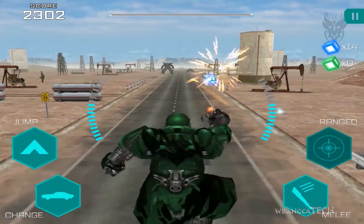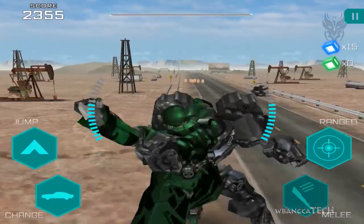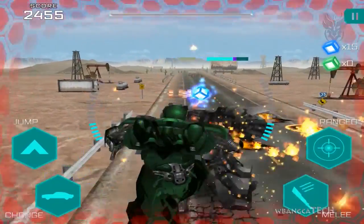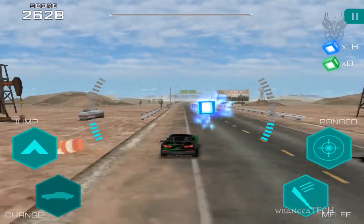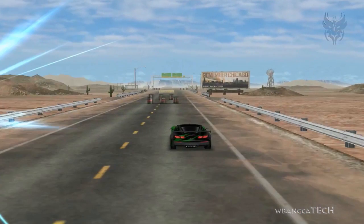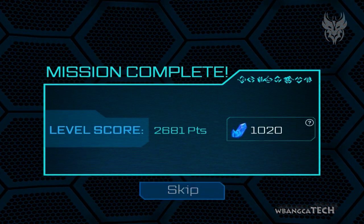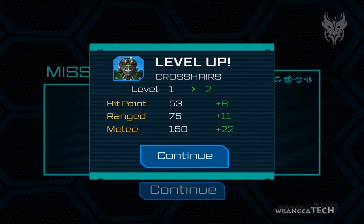The big enemy guy — we walked right past him, not sure why. That melee takes some getting used to. I prefer the range weapon. You'll notice his sword didn't really do that much damage. But there it is — Crosshairs leveled up to level two, which is great.